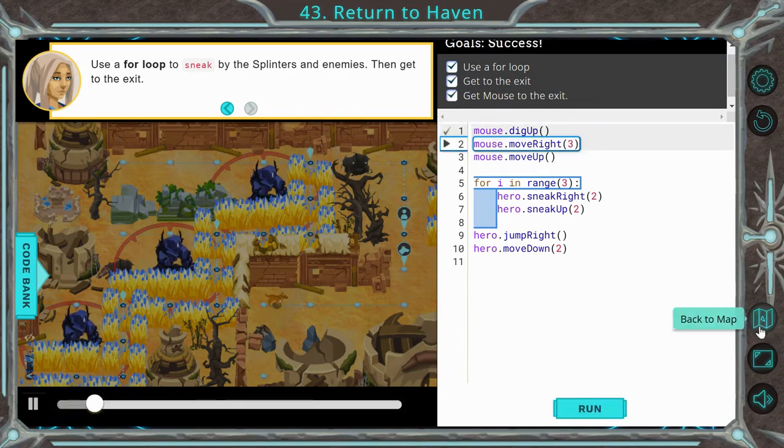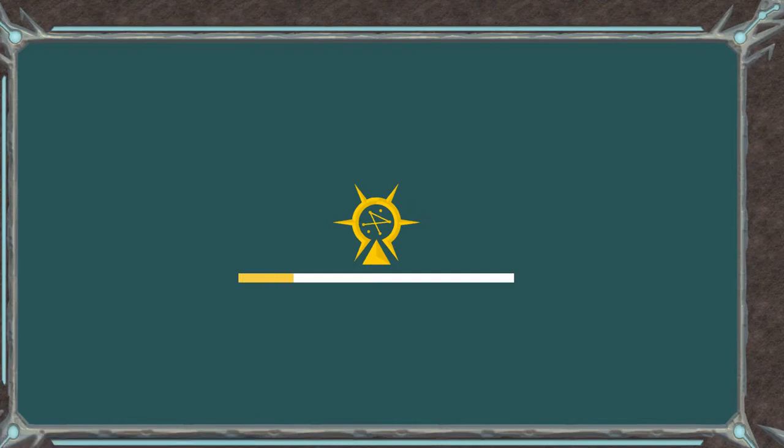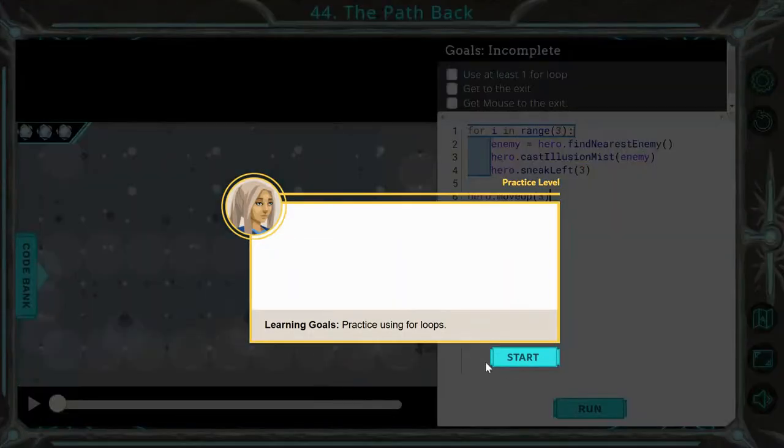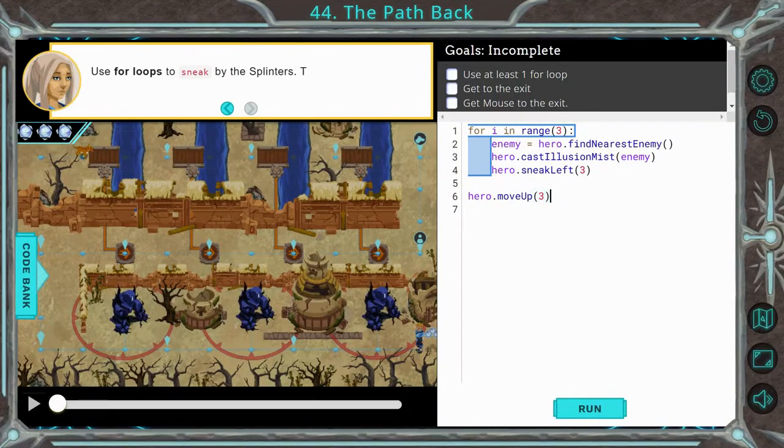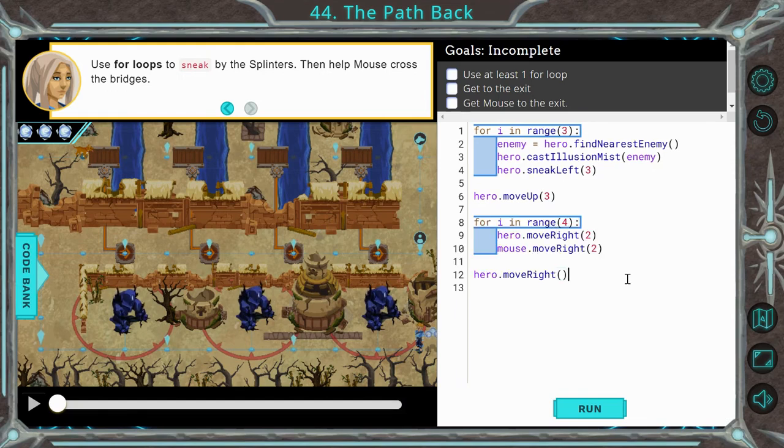Let's move on to 44. Again it gives us some starting code, but we're going to want a loop of four so we can move the hero over right and move the mouse right as well. I'll go ahead and type that in and then go over it with you. I went ahead and added our loop here. Once we have all this here it kind of sets us up — all we have to do is just move the mouse and our hero over and we're good. 44 is good.